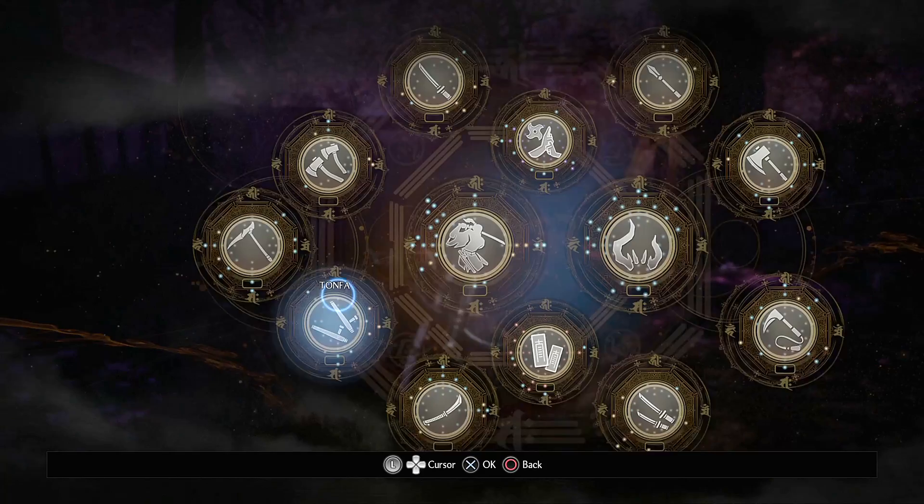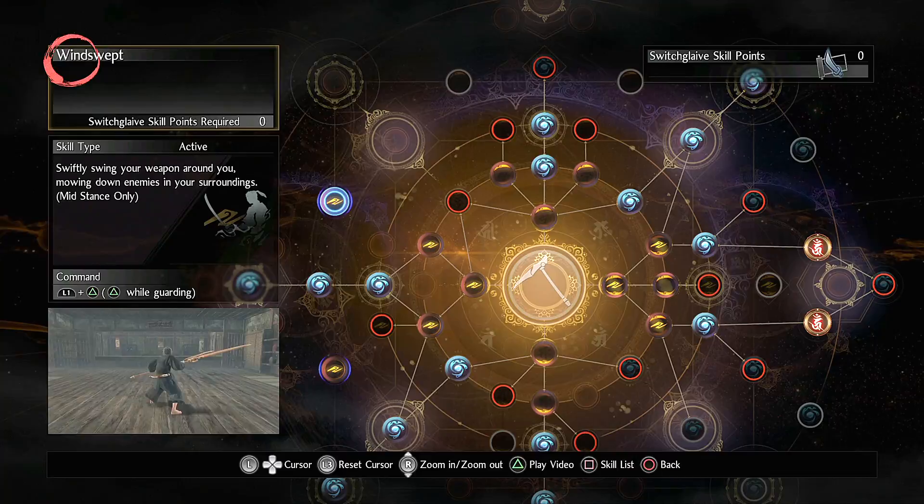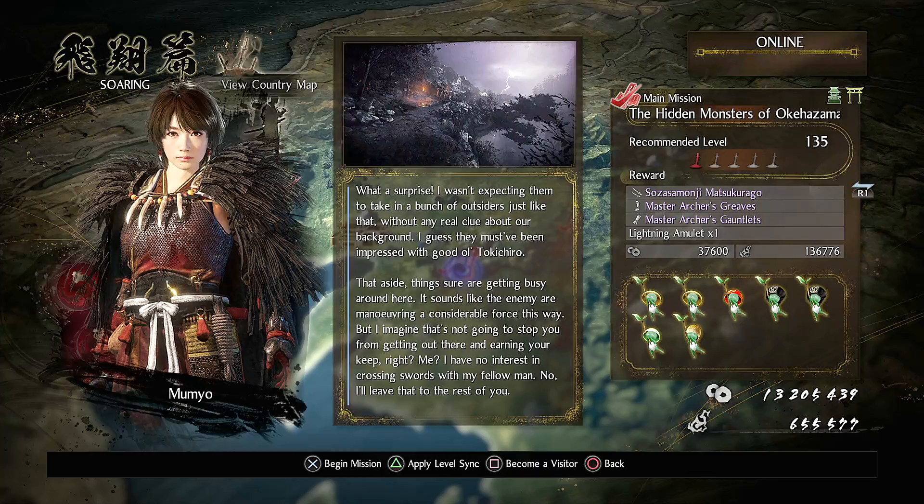The last two skills are for the Switch Glaive. One can be found from Yoshimoto called Swin Swept — even though he doesn't have the Switch Glaive — in the main mission, Hidden Monsters, in the second region.